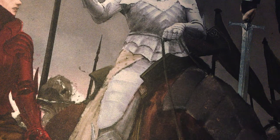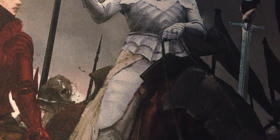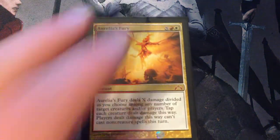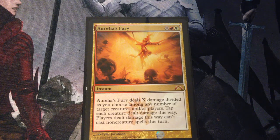Now on to the non-creature spells, starting with instants. Phalanx Formation is 3 mana for an instant. With Strive, it costs 2 more to cast for each target beyond the first. Any number of target creatures each gain double strike until end of turn. Aurelia's Fury — X and a red and a white for an instant. Aurelia's Fury deals X damage divided as you choose among any number of target creatures or players. Tap each creature dealt damage this way. Players dealt damage this way can't cast non-creature spells this turn.